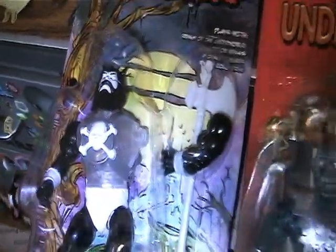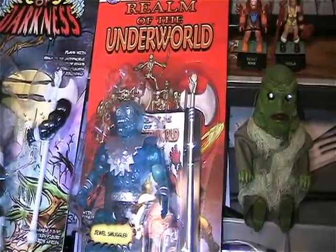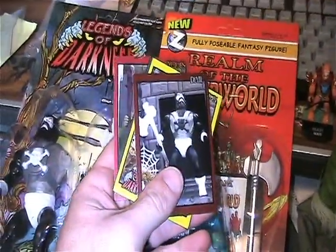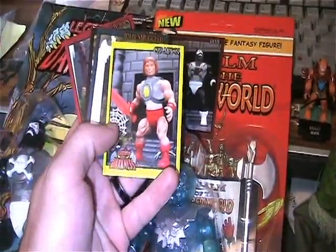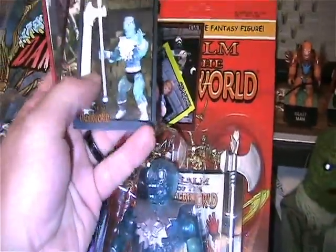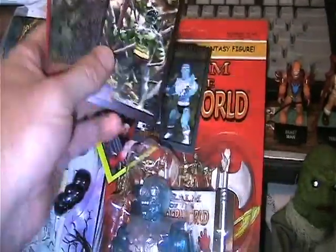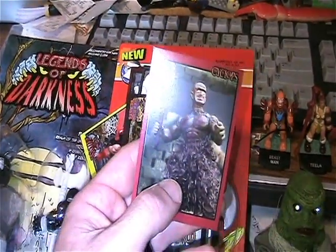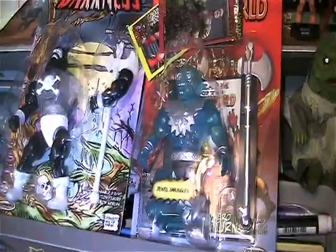So super excited about having these. Just wanted to share some recent pickups with you to get a video out there. I got more videos coming — this one was just a quick one. Oh, I forgot — the set also came with these cards here: Devil, The Champion, The Jewel Smuggler, Anaconda — that's a really cool one too — and Cyclops. I wanted to get the Cyclops guy and the Executioner guy as well one of these days, but I only had enough money to get two and these are the two I really wanted, so I picked them up.